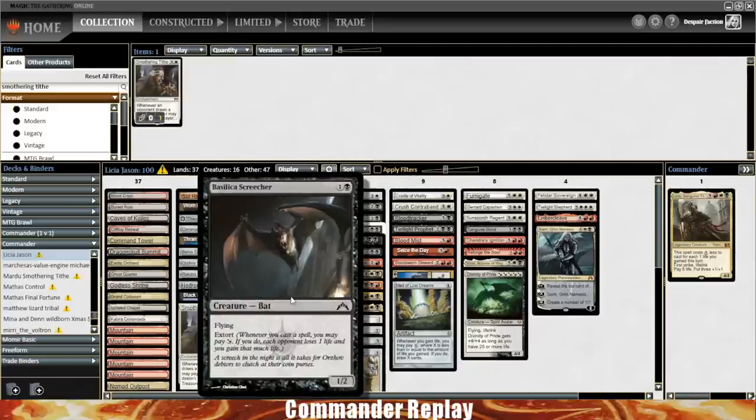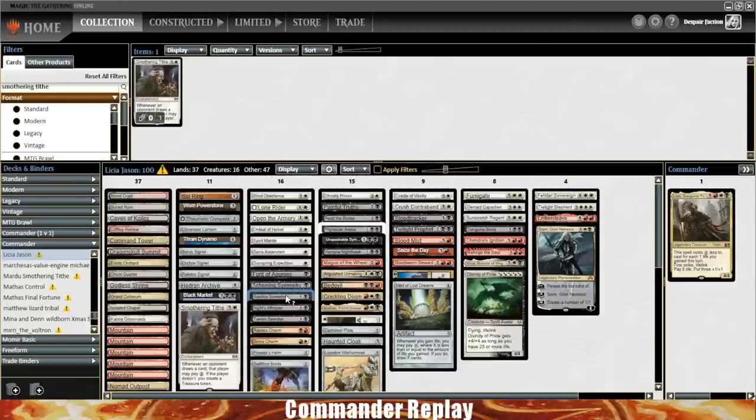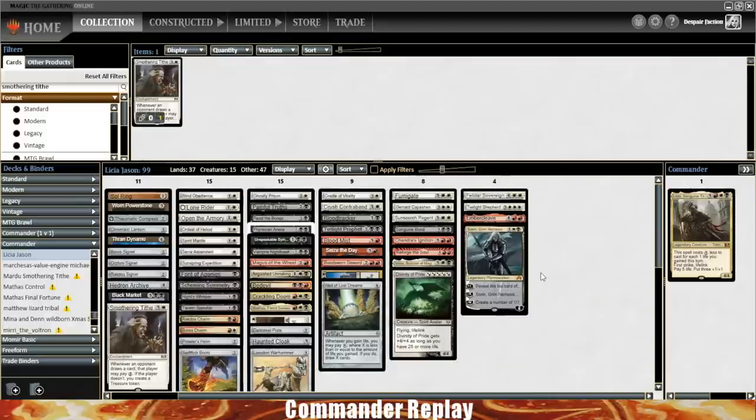Let's take a look at the card draw pile — it might be too much card draw. We've got Painful Truths, Read the Bones, Arena, Reforge the Soul, Well of Lost Dreams — mixed feelings about Well; it needs to get late and you need to be producing a lot of mana for it to become good. We've got Twilight Prophet, Blood Tracker. We can easily part with a card draw card. Mathis is the least good of the card draw — you can keep it in if you like it and it's fun, but from a purely functional standpoint it's meh.